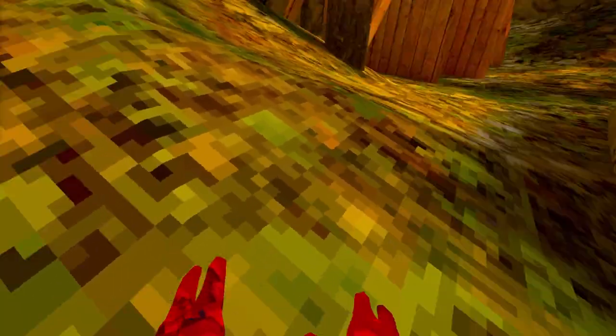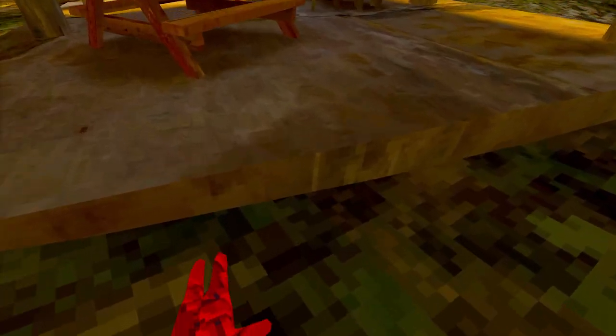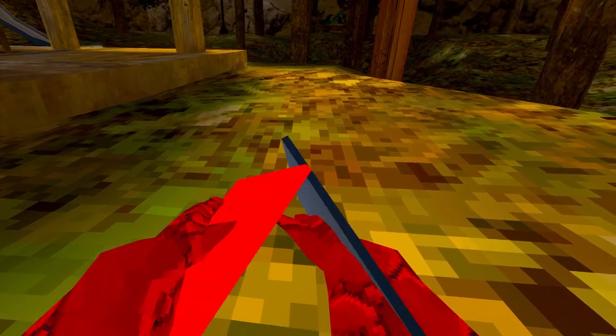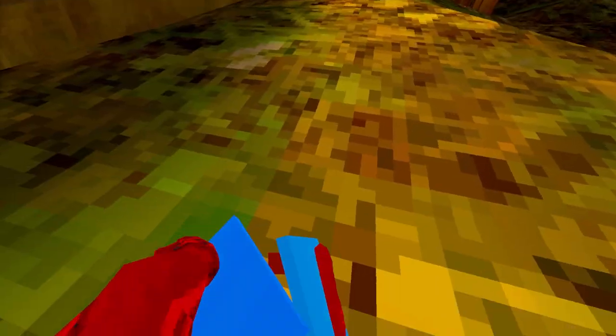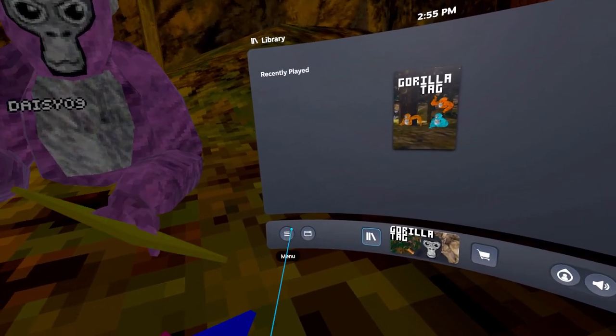'Build Platforms' — these are really annoying. What it does is build platforms that don't disappear. I got stuck — my hand is stuck and I can't no-clip through them. I'll have to reload the game. You can trap people with them. I don't recommend doing that, but it is what it is.